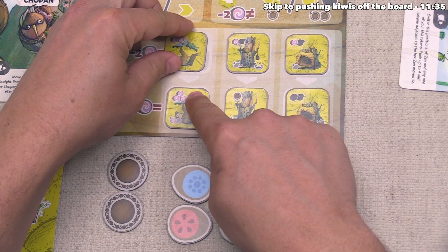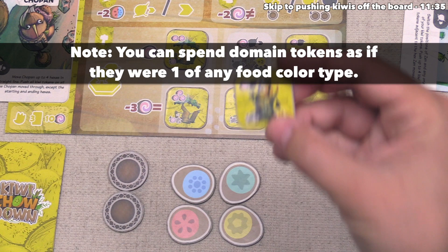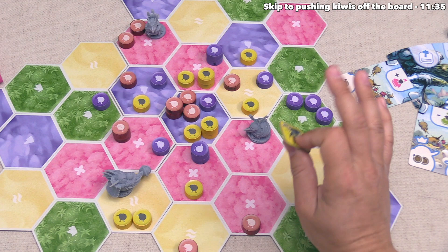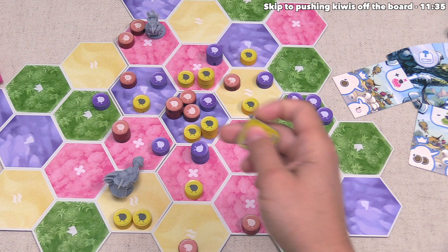They've decided to build this control nest, which costs two identical food resources — those go back into the bag. Then they can place this down onto a region where they have at least two of their kiwi tokens and more kiwi presence than anyone else. It's worth noting that leader tokens count as size three tokens for the purposes of pushing around other tokens, but when it comes to controlling areas for nests and dominance, they just count as one token.